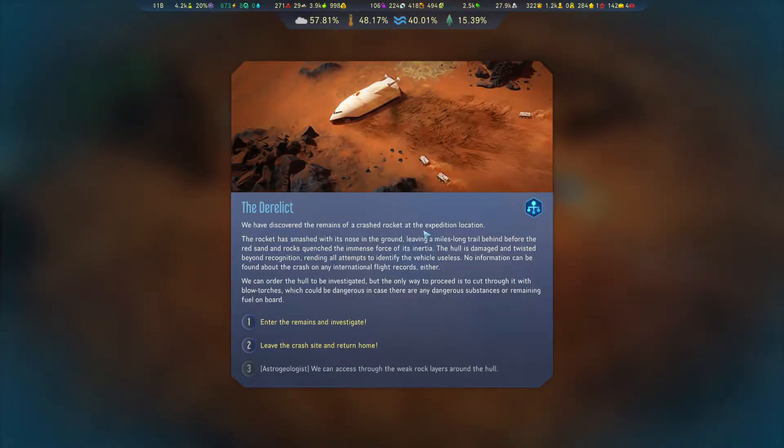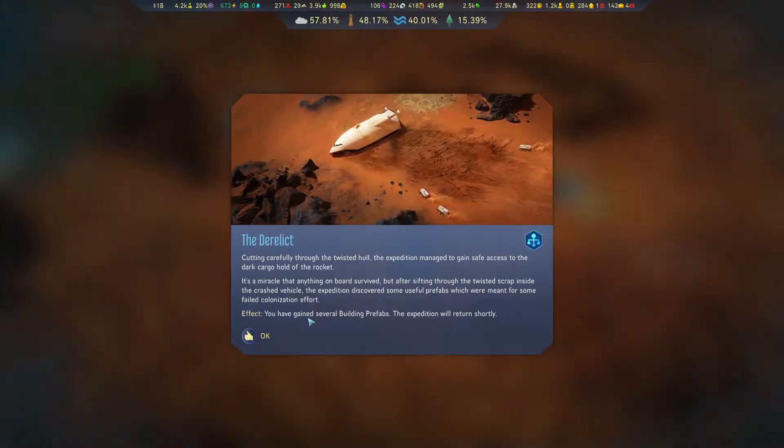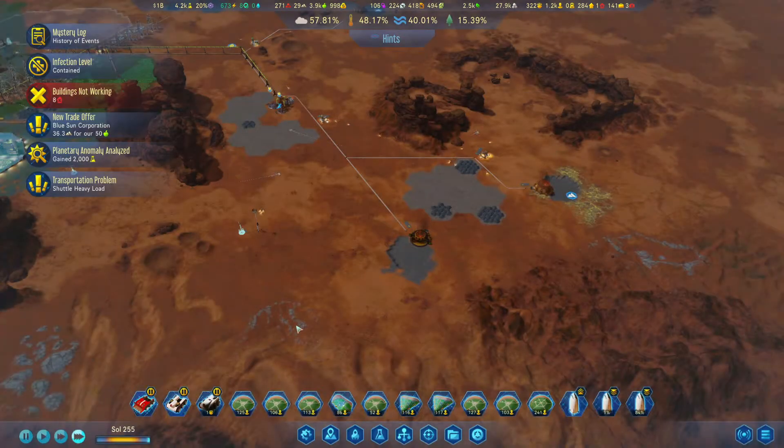We've discovered the remains of a crashed rocket at the expedition location. The rocket smashed nose-first into the ground, leaving a miles-long trail behind before the red sand and rocks quenched the immense force of its inertia. The hull is damaged and twisted beyond recognition, and no information can be found about the crash on any international flight records. We can order the hull to be investigated by cutting through it with blowtorches, which could be dangerous if there are hazardous substances or remaining fuel on board. We investigate - and we've gained building prefabs!